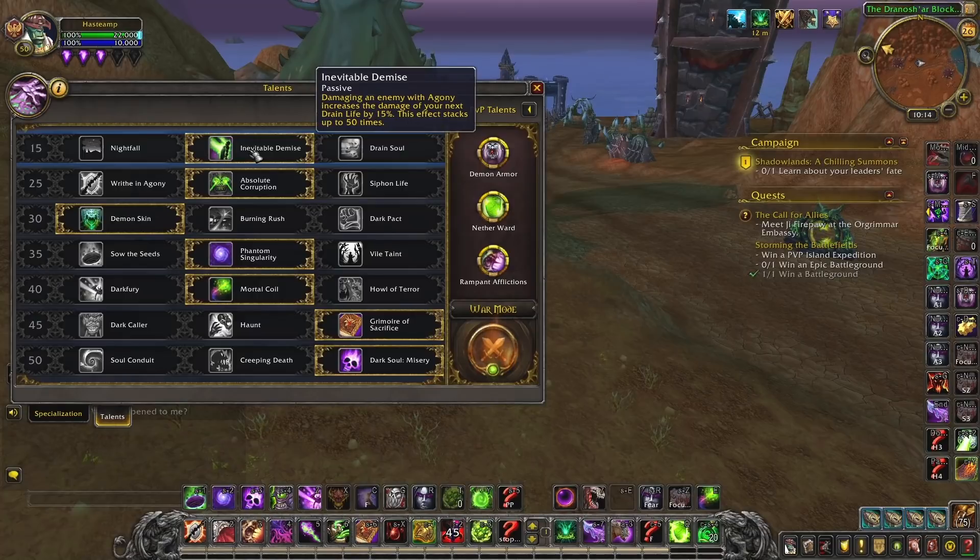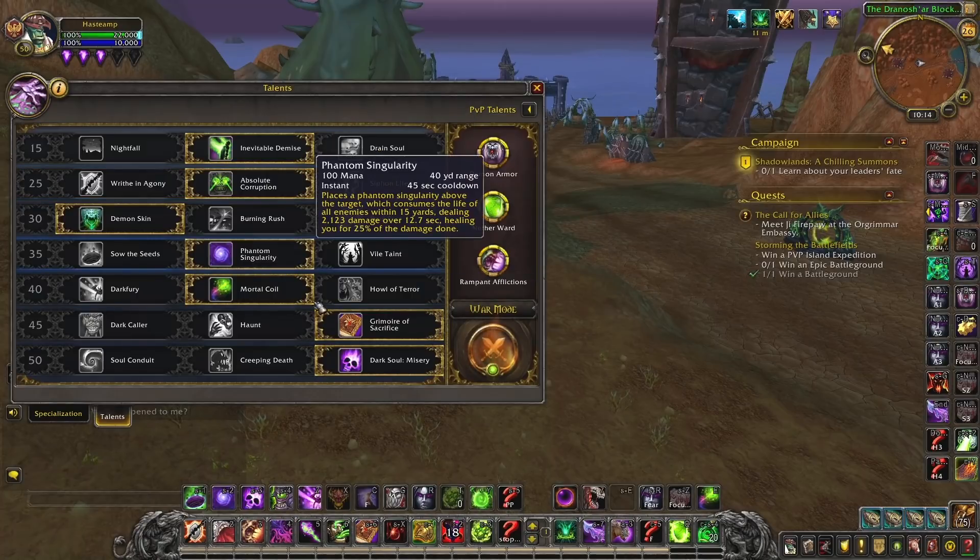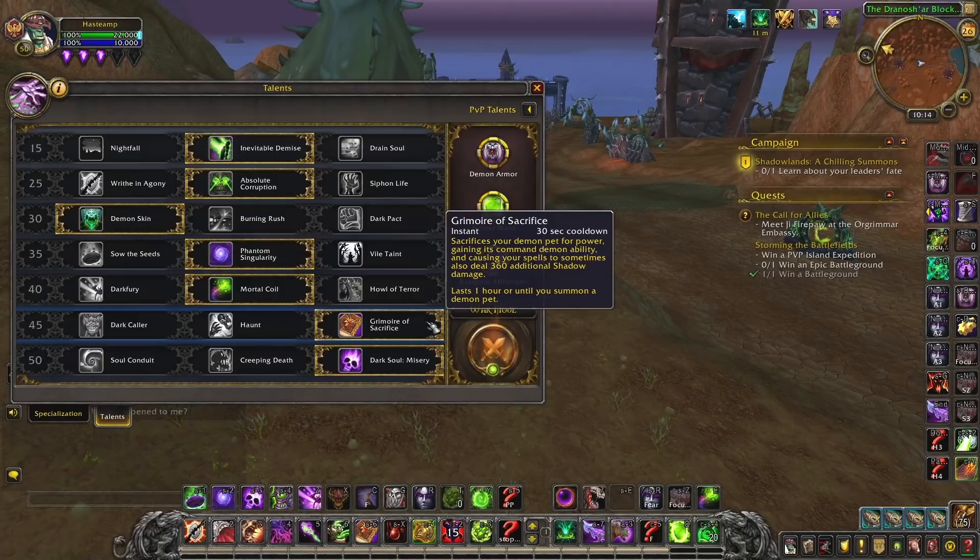Finally, consider Drain Life with Affliction Lock. When they stack a target with enough Agonies — about a minute into the game — they'll get 50 stacks of Inevitable Demise. That means their Drain Life will hit all of you via the Soul Rot ability that Night Fae Warlocks run, hitting all of you with a massive Drain Life. So you want a stun or kick ready to stop that Drain Life if you see it happening. If you let the full channel go off while they have Dark Soul and Phantom Singularity and all their dots rolling, your whole team will start to melt.